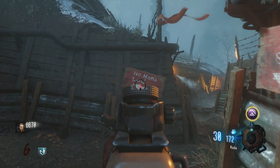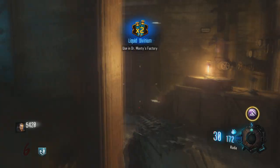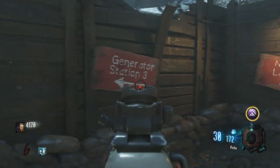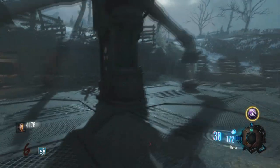After the second generator you're going to follow the sign that says no man's land. Open this door, take a left and another left. Open this second door and you'll see the sign that says generator station 3. You will find the third generator just up here.